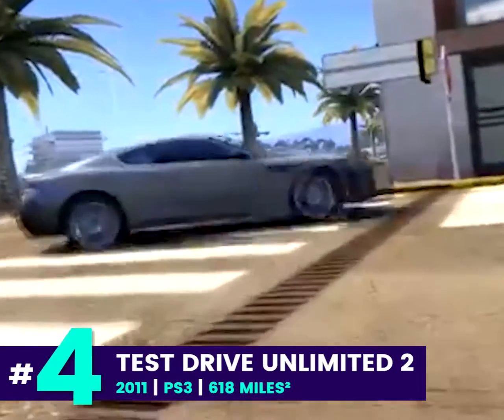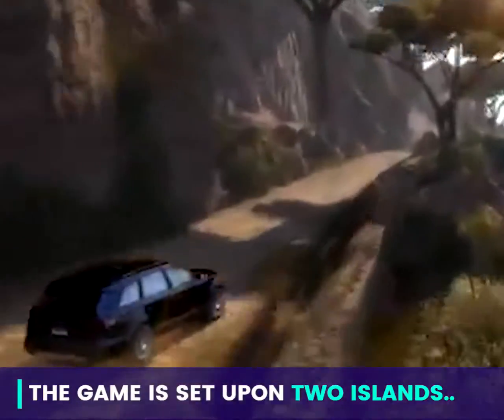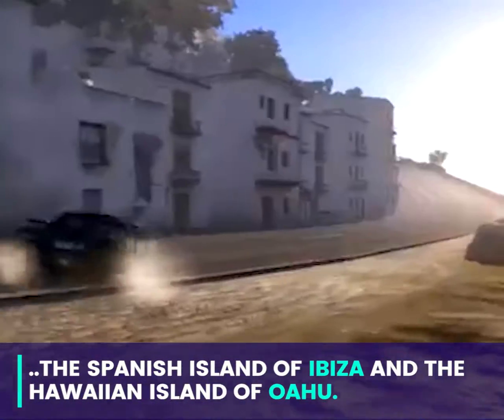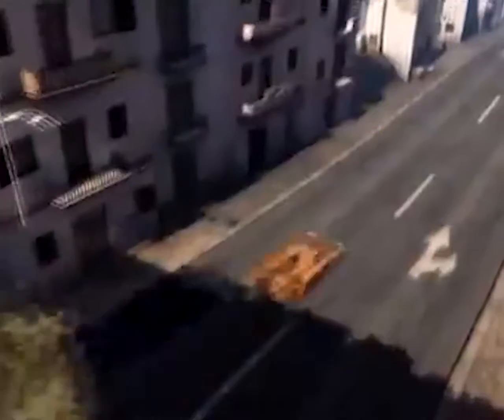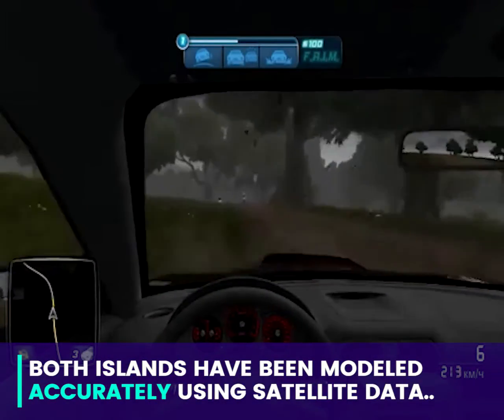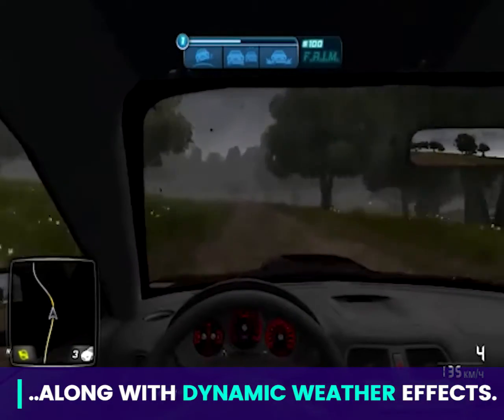Into the top 4: Test Drive Unlimited 2, 618 square miles. The game is set upon two islands — the Spanish island of Ibiza and the Hawaiian island of Oahu. Both islands have been modelled accurately using satellite data and feature a day and night cycle along with dynamic weather effects.